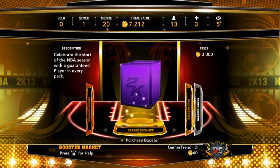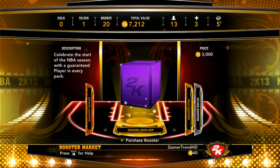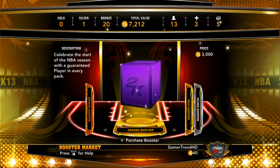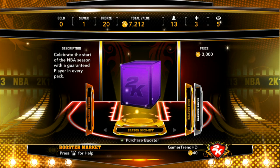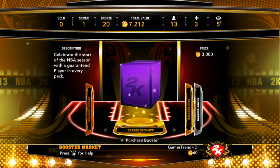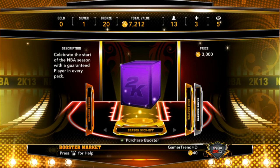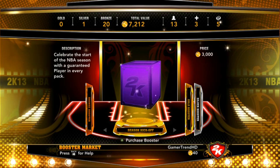Now your most expensive booster was just recently released for 2K13 MyTeam mode — it's called the Season Kickoff Booster and costs 3000 VC. It celebrates the start of the NBA season with a guaranteed player in every pack. You can get bronze, silver, or gold players, and you can also get all-time greats such as Michael Jordan, Larry Bird, James Worthy, and other all-time greats.